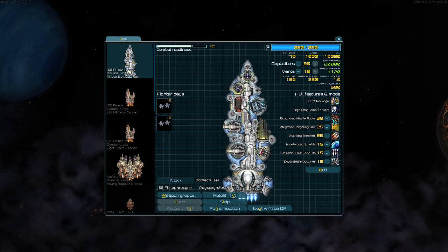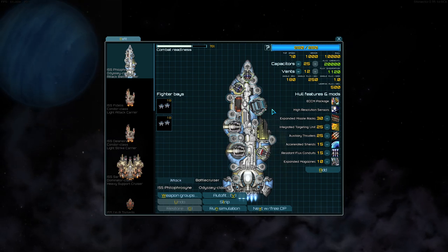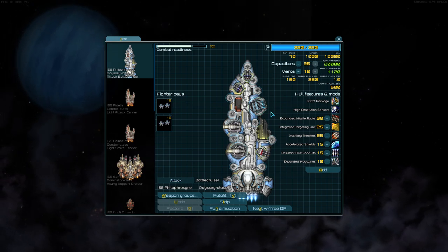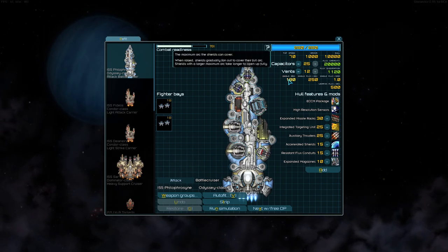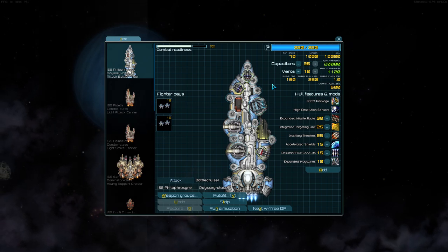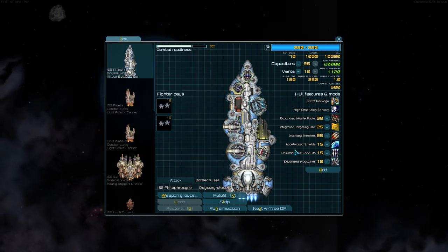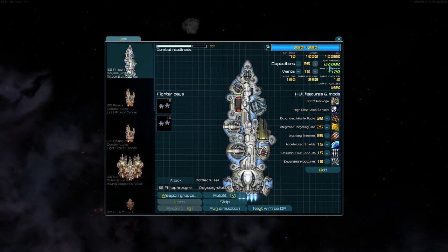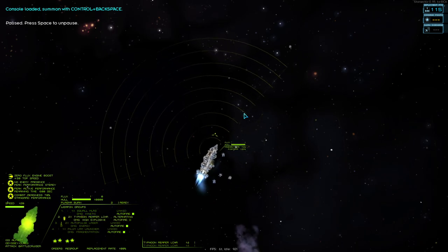Auxiliary thrusters — before I was saying that you need about 150% maneuverability. I don't think that's true. Getting that plus 100% from auxiliary thrusters, elite impact mitigation, and helmsmanship — getting two of those three should be good. You don't need to stack all of them, but one of them doesn't feel quite enough. Accelerated shields is just really good if you've got a big omni-shield on a capital ship. Resistant flux conduits — so you can actively vent between engagements — fits the hit-and-run playstyle of this type of ship, which so do the auto pulses. You can burn in, do a bunch of damage, burn out, vent, and at the same time you're regenerating charges. And then you've got enough flux stats to make the whole thing work. So I'm going to show this off, and then show off a more advanced version of the build with a bunch of player skills and S-Mods and all that. This will probably be a shorter video because I'm really just shilling for the Odyssey here.